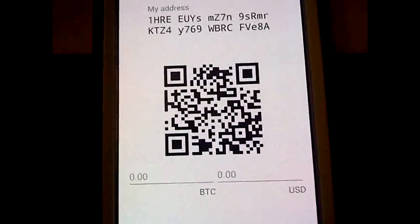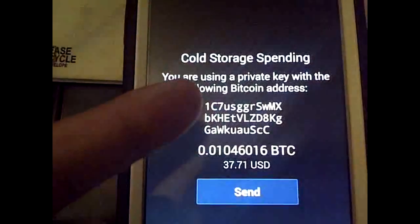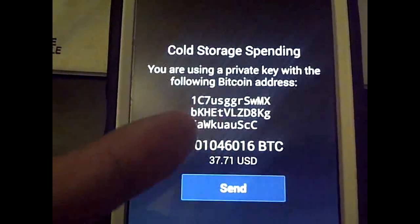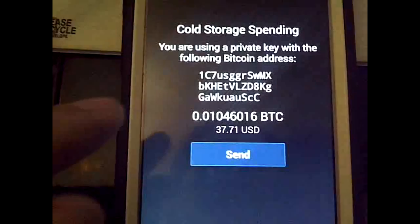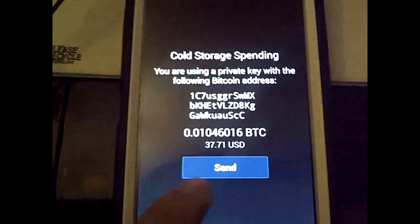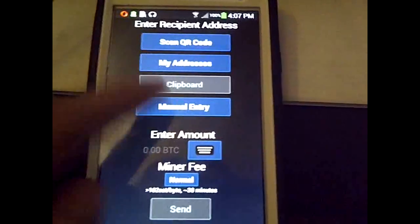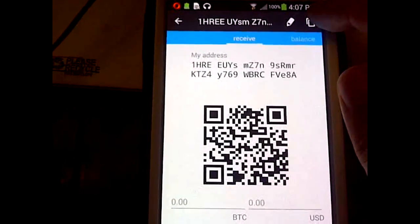I'm going to try something a little different. I rescanned the private key again and got cold storage again — cold storage spending, using a private key with the following Bitcoin — and it shows it's still there. I'm going to try this with my Mycelium wallet and give that a shot. Let's go ahead and just send, and add a fee this time with a manual entry.